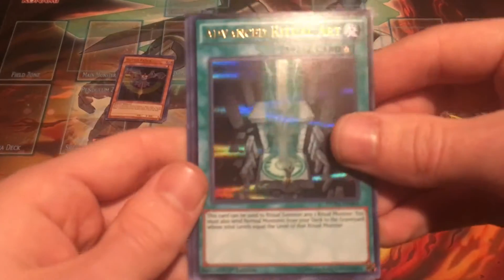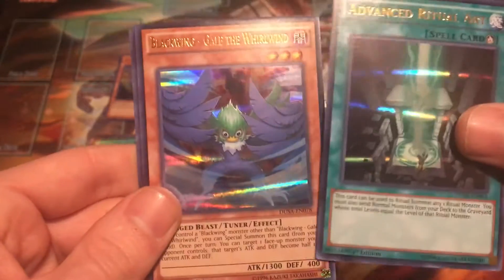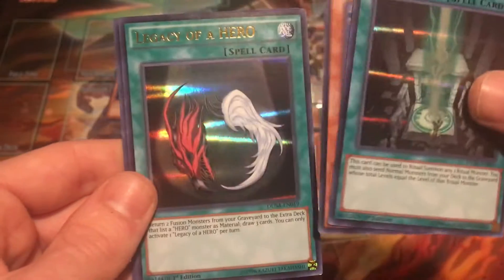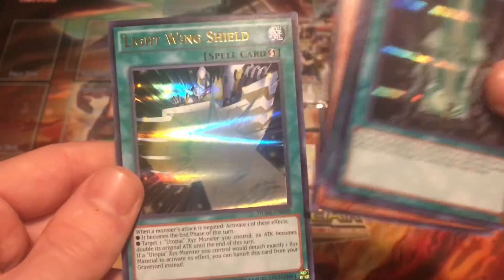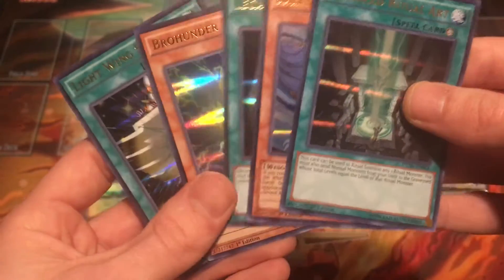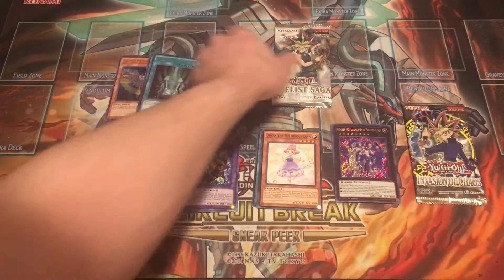Pack number two of Duelist Saga: Advanced Ritual Art, Blackwing Gale of the Whirlwinds, Legacy of a Hero, Bro Hunter, and Lightwing Shield. Again, nothing too crazy in there, but that's alright.